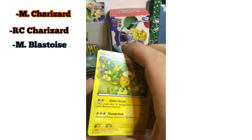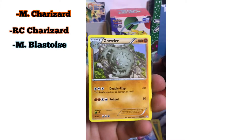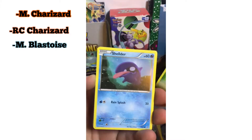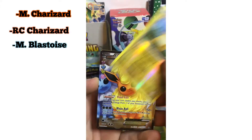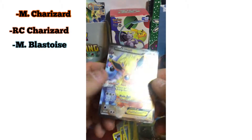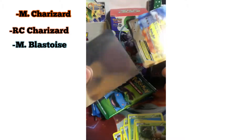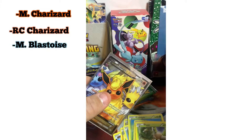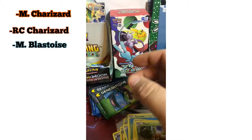Alright guys, we got a Raichu, Mr. Mime, Graveler, Diglett, Energy card, Shellder, Caterpie, Hollow Raichu, Flareon EX — nice! I believe that's the Radiant Collection — yes it is, it's Radiant Collection. Not too bad — we've hit every single pack.